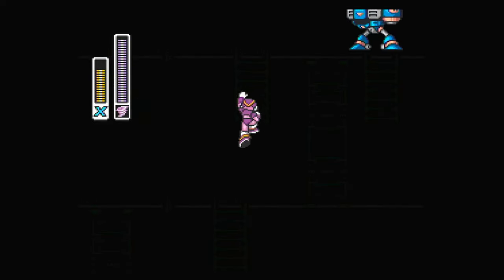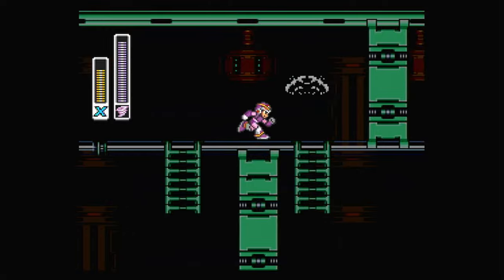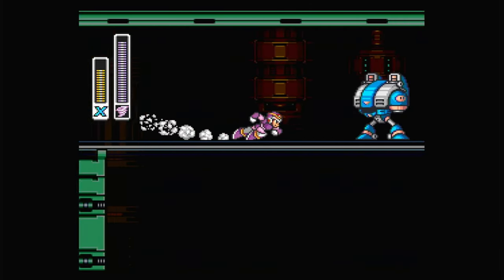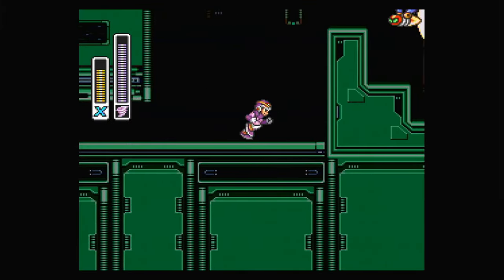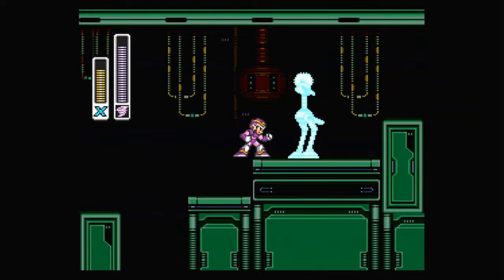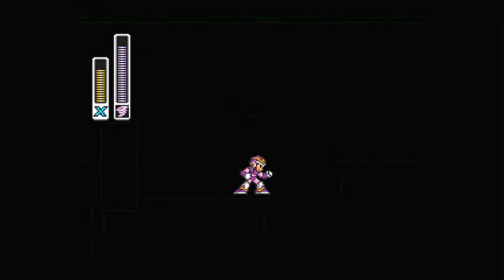Loop back around and you'll have a ladder obstacle and a tanky enemy to contend with — devs thought it was nice so we do it twice. This is the platform hook of the stage: since Storm Eagle crashed here, it's all smashed, hence the lights are failing. This light-bug beams elimination down the corridor.